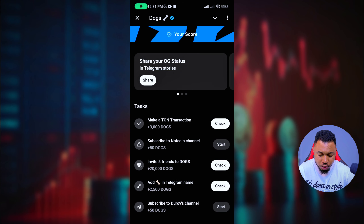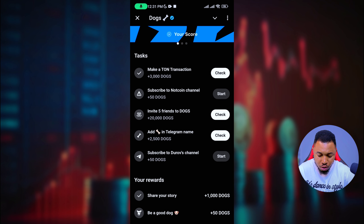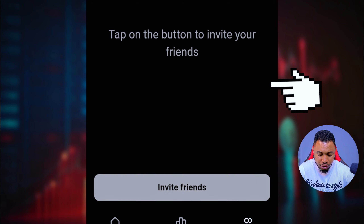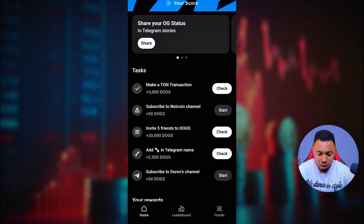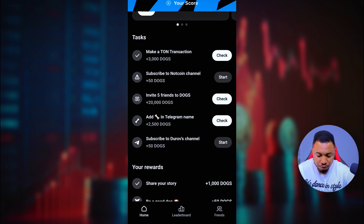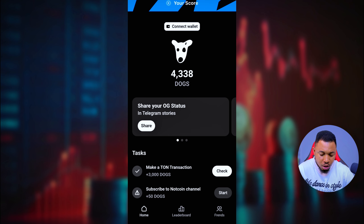Once you do that you can see all the amount you have. You need to do all of these transactions — just note how many there are. Once you're done with them, invite five friends: click on Friends, click on Invite, copy the link and share it with your friends. Once you do that, you'll be given 20,000 Ducks.